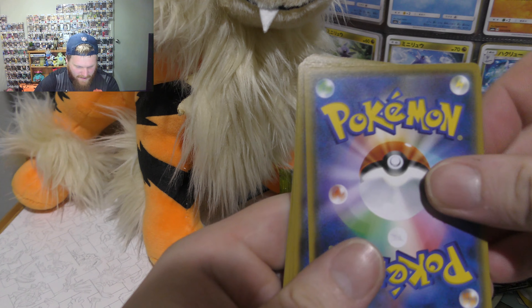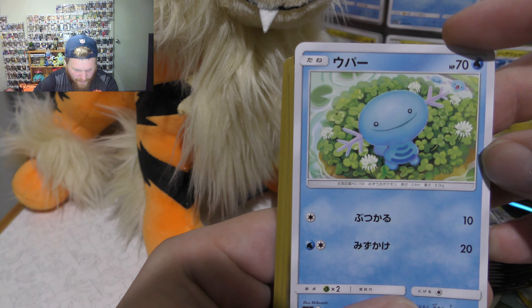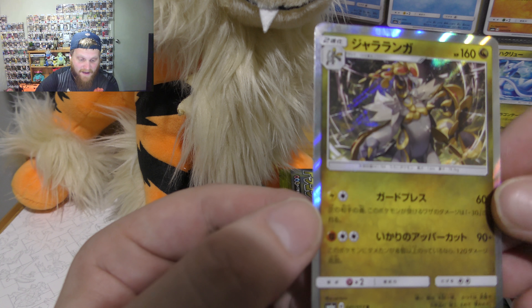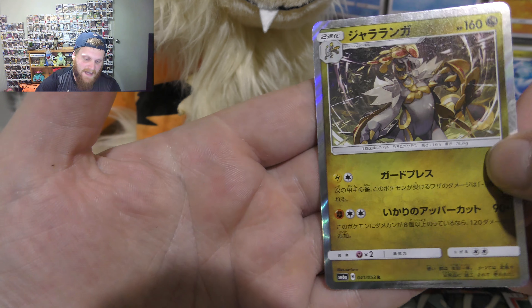Alright guys, so here we go. Got a Hooper, got Charmander — how do I forget that? We have Dratini, I love the Dratini. Got the same cards I've got before, and we have another holographic Komodo. Alright guys, so I've got a duplicate of this card now.